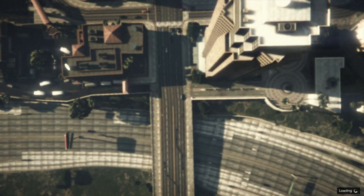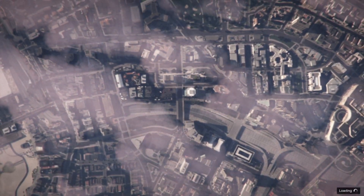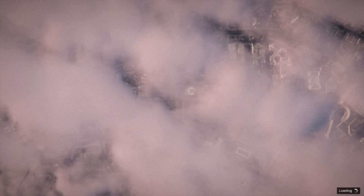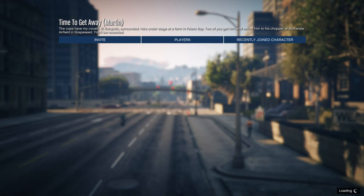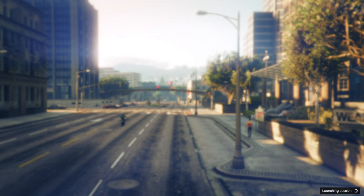Hit okay — it doesn't matter what setting you put it on, but put it on Hard, you might get some extra money. You don't want anybody in your current session, so you want to host your own. Once it starts up, confirm settings, hit Play, and when asked if you want to do the job on your own, say yes and let it load.